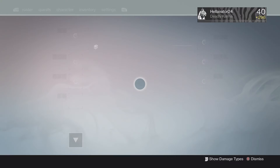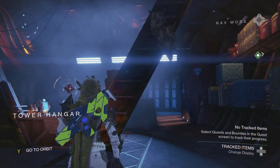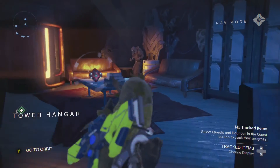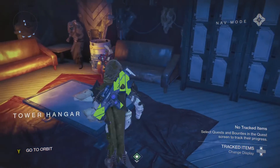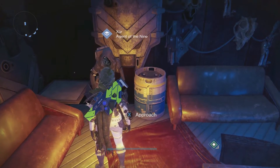Xur is actually currently in the tower hangar. Where the jukebox is, right there. Just go simply behind here and run up to here and Xur's there. Let's have a look at what he's got.